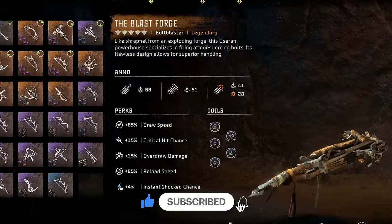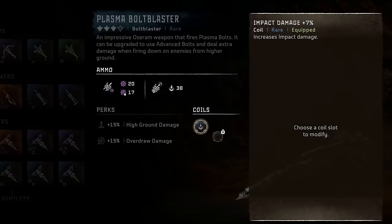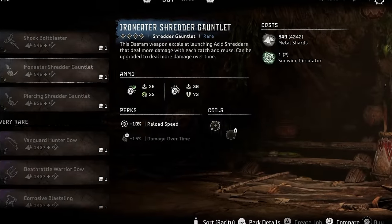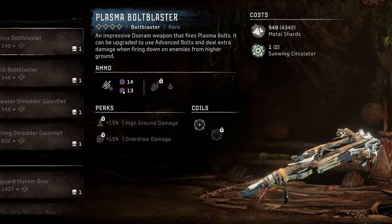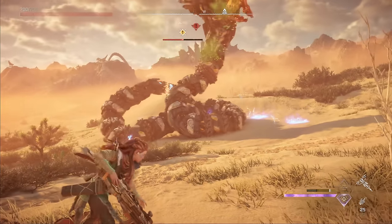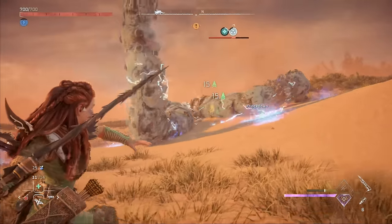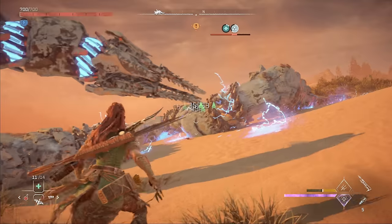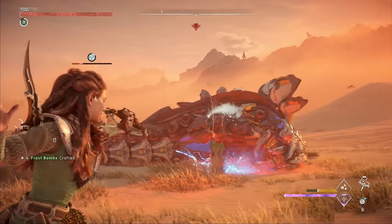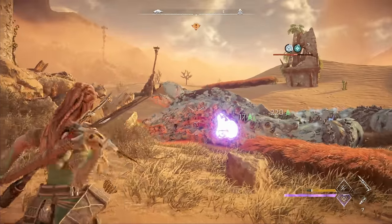The best bolt blaster is the legendary Blast Forge, but for the demo I'll just be using a level 3 plasma bolt blaster equipped with a 7% impact damage coil — you can buy this one in Scalding Spear. You basically want to use the highest impact damage bolts you can get. After you've unloaded a full sustained burst, it can be a bit difficult to reload with the slitherfang's constant attacks. Until you get really comfortable with its attack patterns, I'd recommend switching back to drill spikes after using the bolt blaster. Drill spikes on the brittle slitherfang will deal damage very quickly, and remember to start freezing it again as soon as it loses the brittle status.